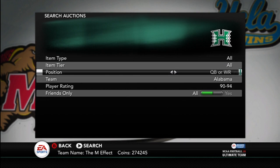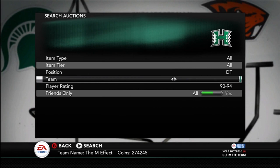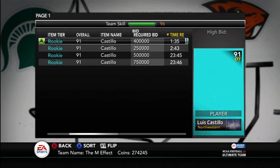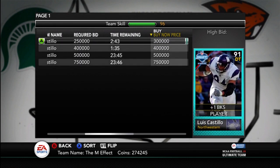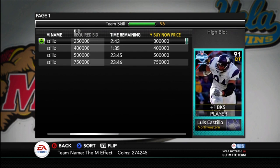The final card is Luis Castillo — or I think it's Castillo. I think they made the name wrong. Not Nebraska — Northwestern. Yeah, they fixed it. It was 'Cattillo' for the longest time, so good thing they changed it to Castillo. His block shed is plus one and he's got good stats, but he's only a 91. No reason why I would get him at a 91 overall.